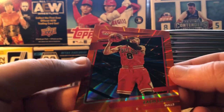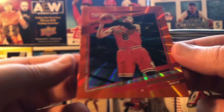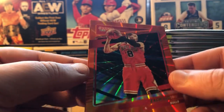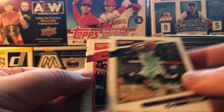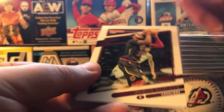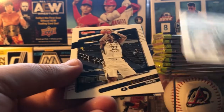I do like Donruss. It seems like they're fairly good at being centered. They're not as glossy, so you're not getting as many surface problems as you will with some cards. Glossy Graham, Robert Covington, Brook Lopez. Another Cav — I like him. His cards are probably pretty high right now.